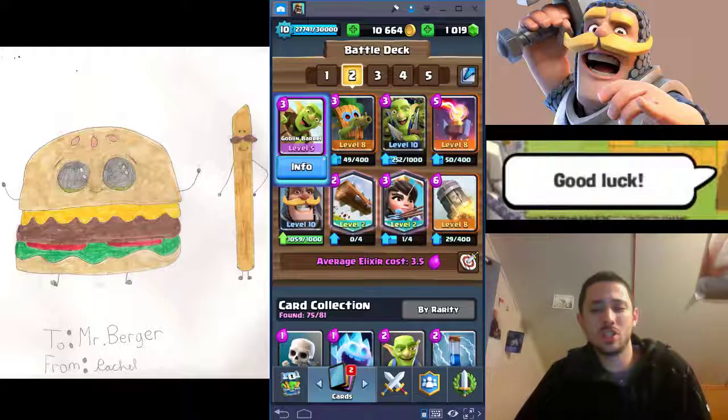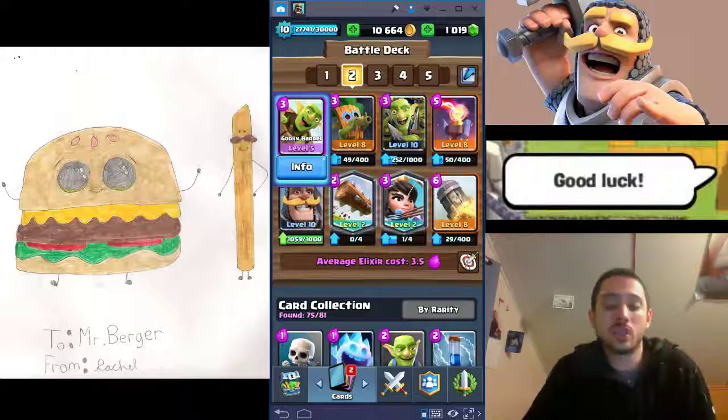An elixir advantage is essentially having more elixir than your opponent. Of course, if you plop down a Giant or Golem you're going to temporarily have less elixir than them, but they've also got a Golem to deal with. Let's move on to BMing and then close up this super long video.